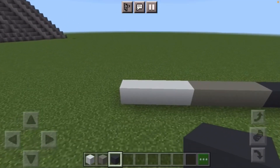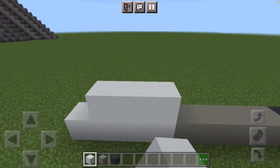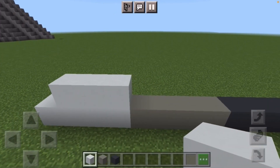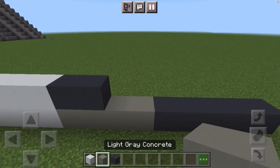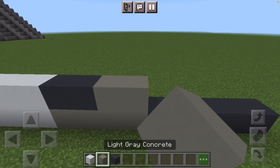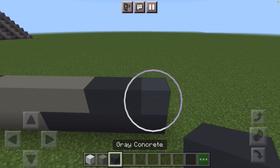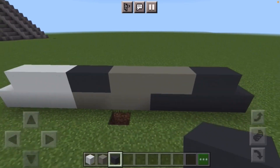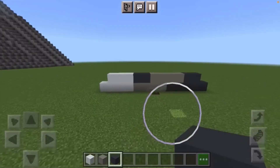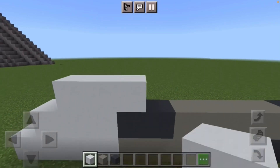Just like so. On top of that you're going to leave a gap of one from the end and put three white concrete. Next you're going to put two gray concrete. On top of that you're going to put four light gray concrete and then two dark gray concrete, while still having a gap of one from the end. Just like so. Next you want to leave a gap of one again and then put three white concrete.